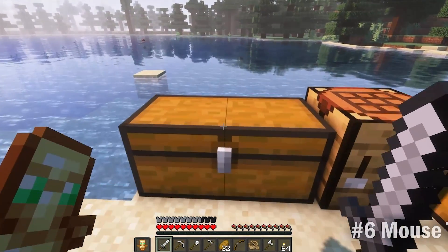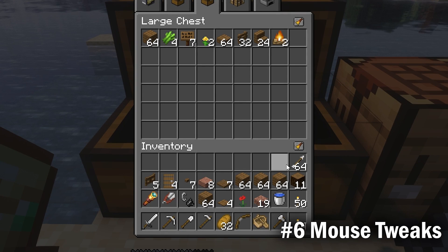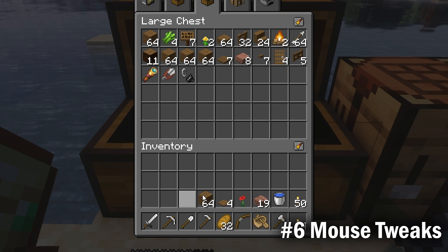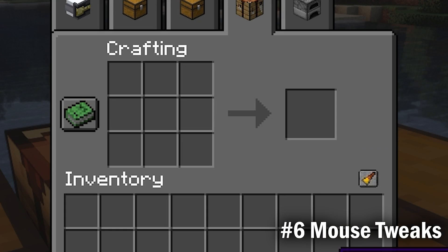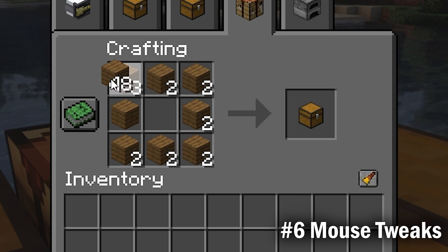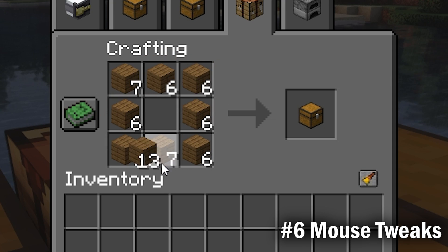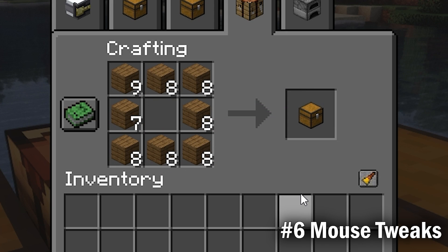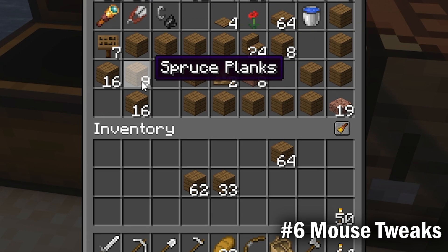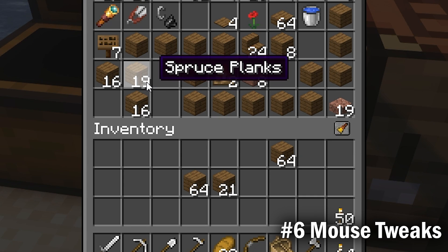Next we have Mouse Tweaks. This mod gives more functionality to the mouse when in the inventory. My favorite feature is to simply shift-click and drag your mouse over items to quickly move items from one inventory to another. You can also right-click drag items to continuously add items to the stack without ever letting go of the right click — in vanilla you can only add items to stacks if you let go. The last highlight of the mod is using the scroll wheel while hovering over an item to transfer individual items to other inventories.